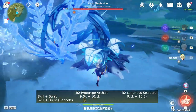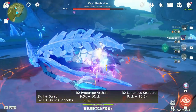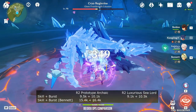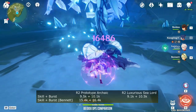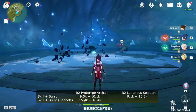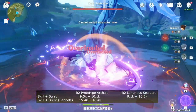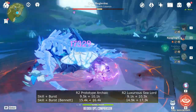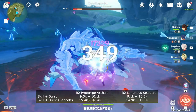What about with Bennett? I know a lot of people say that sometimes Bennett's buff will change the stats. So let's see. With Prototype Archive: 15.4K on her elemental skill and 16.4K on her burst. Now using the Fish: 14.9K with her skill and 17.3K with her burst. So for some reason her elemental skill drops, but her elemental burst increases.